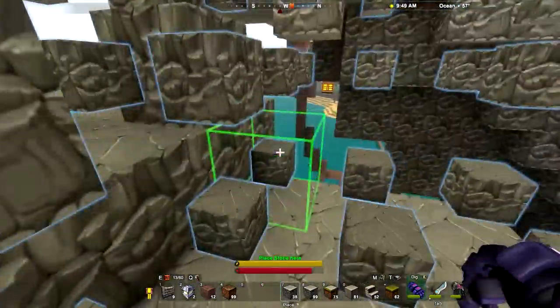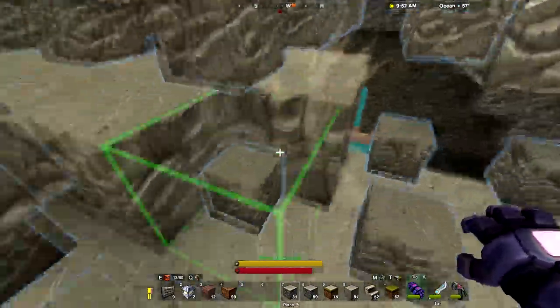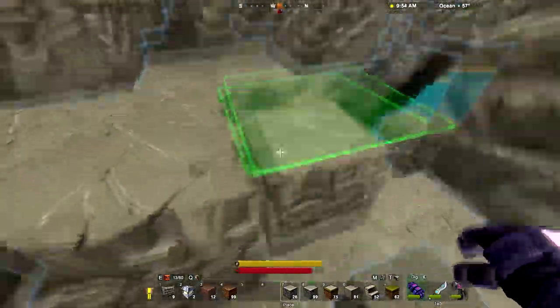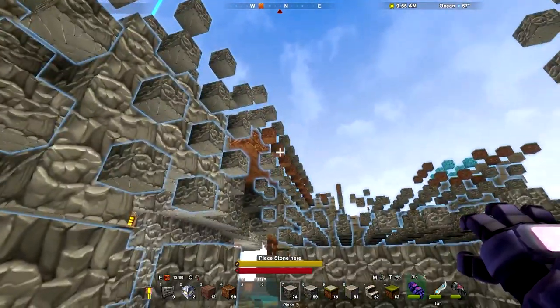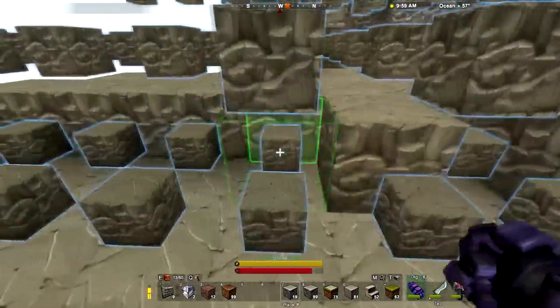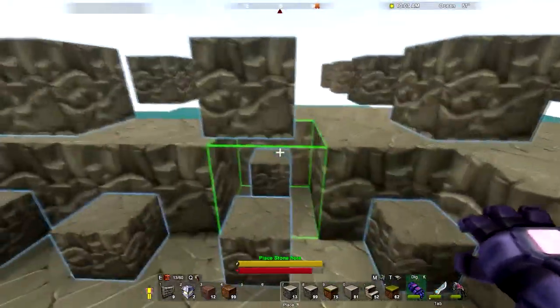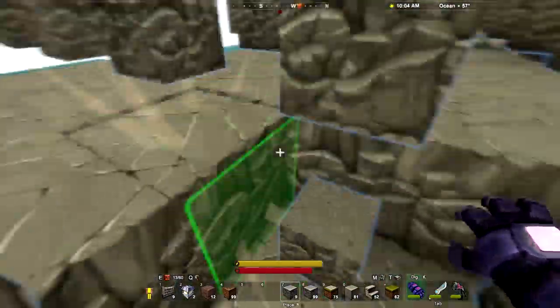So we're going to place a whole bunch of stone here today, I think, is the plan. We're going to try to get everything back up to that level there of the detritus that we want to place, get that put back down, and then we should have a nice layer on which to build the rest of the floating island.